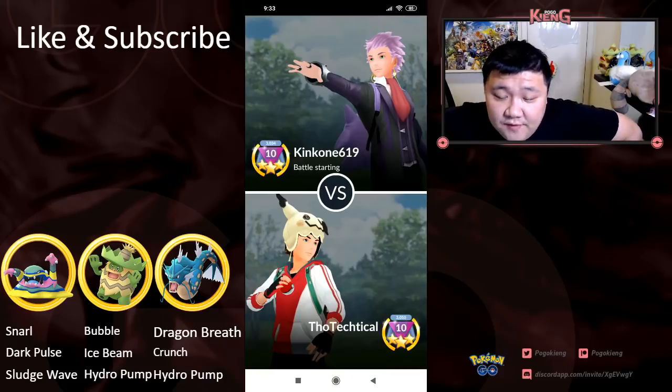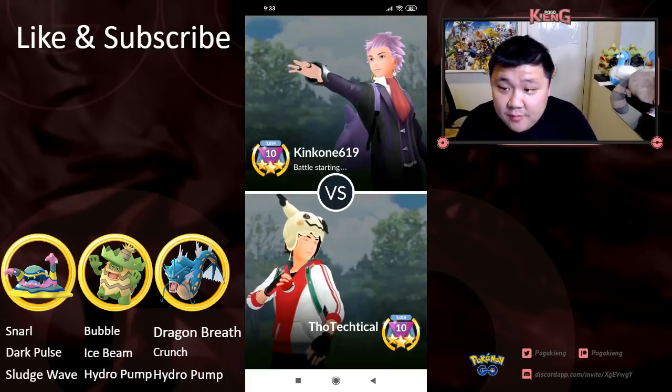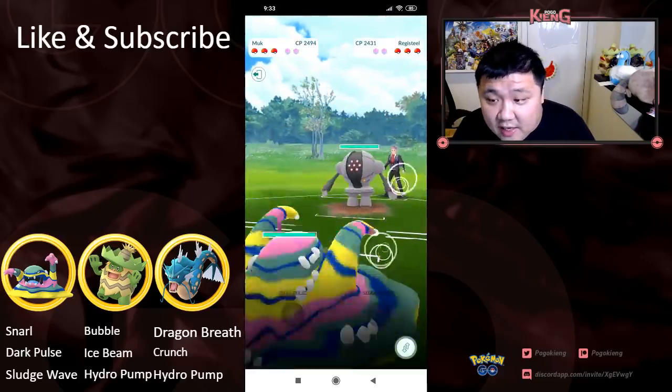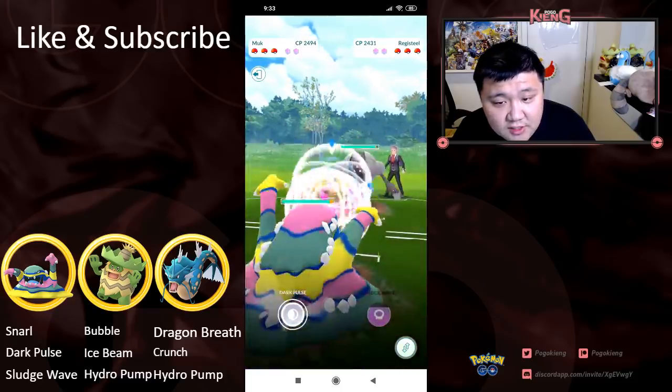We're on to another video, and in this video we're going to be taking a look at ThoTechnical's set of five using this very interesting team of Alolan Muk, Ludicolo, and Gyarados. Ludicolo is running Bubble, Ice Beam, and Hydro Pump, and he's going to be first matched up with Registeel.